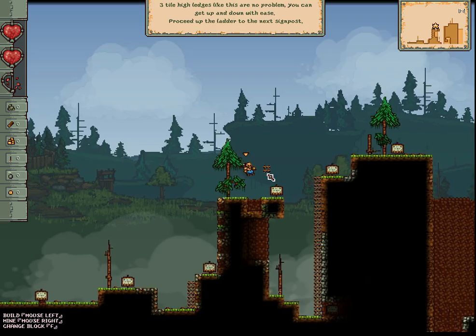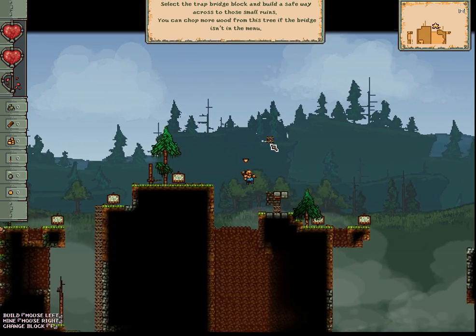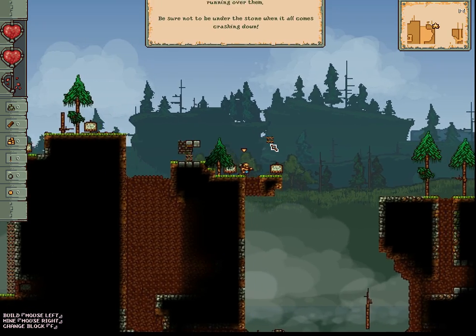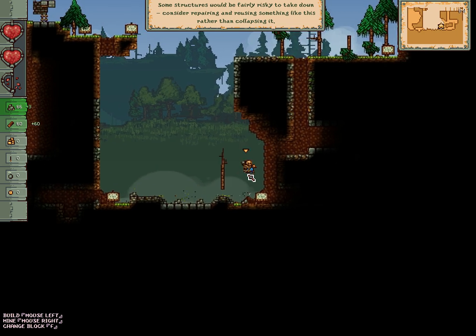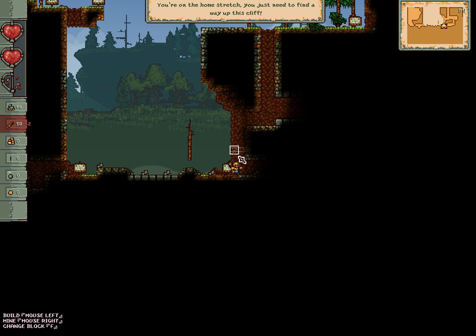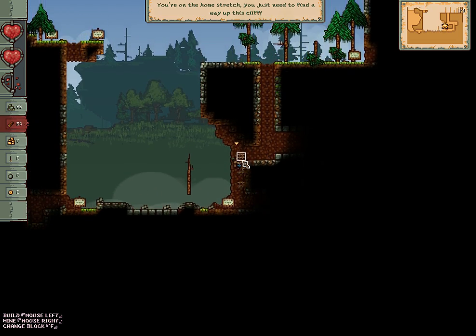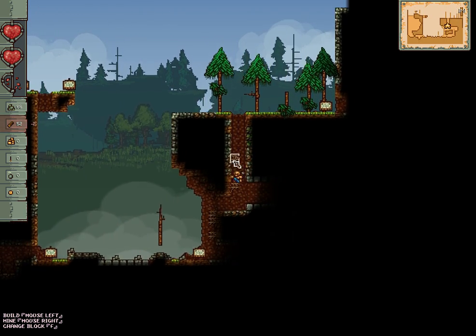That just taught me something when I'm actually playing the game — the mattress, which you can go on to. I was always wondering why I couldn't take it down. Found that out now, thank you tutorial. How did I do that? I can't seem to repeat it.